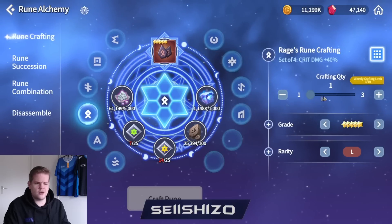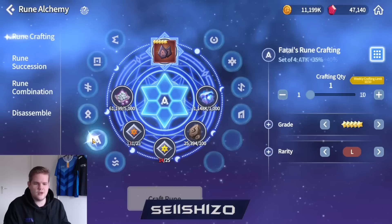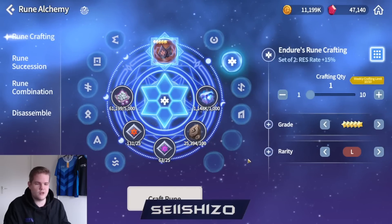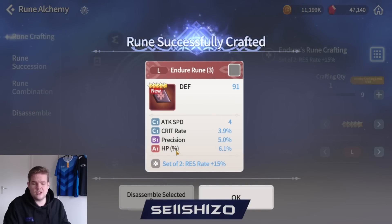What you can do here is you can craft a bunch of those. Currently I don't have any material for any crafts. As an example, I can craft one endure and you can get pretty decent runes on it - sometimes they're just not great, but you can get pretty decent runes on those.